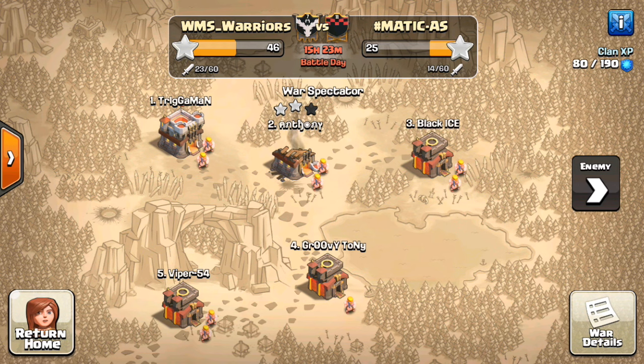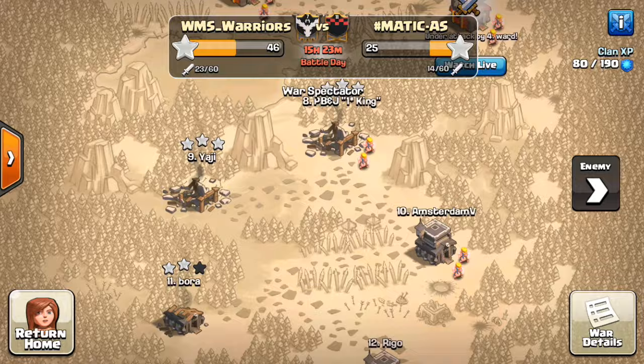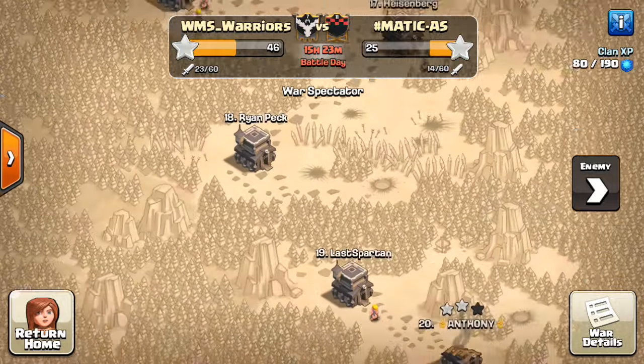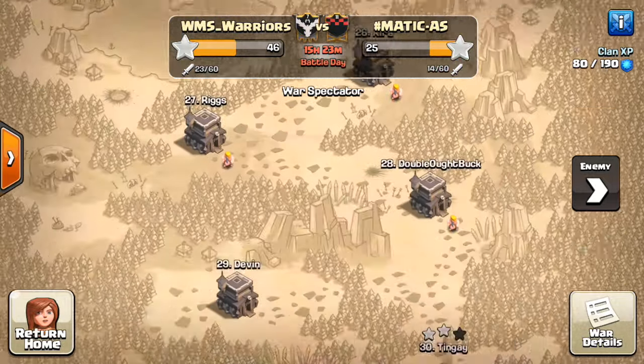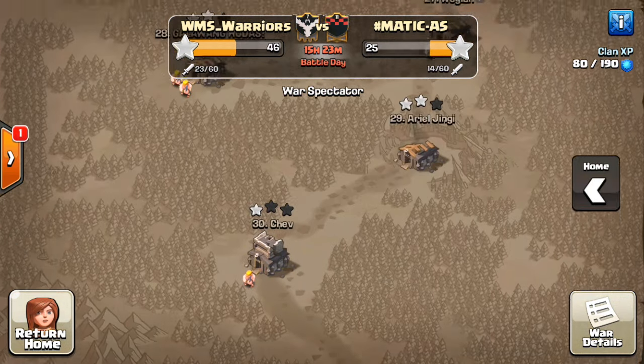One of the clans we went to is WMS Warriors — I think it's a leader's old clan. We hung out there, did a search at a designated time, and got matched up with a very good clan. Looks like they're going to have a great war, and we should have a good one too. It's going to be close and a lot of fun.